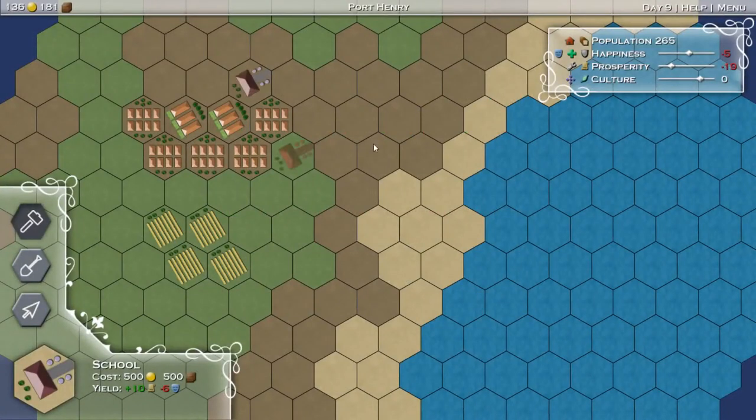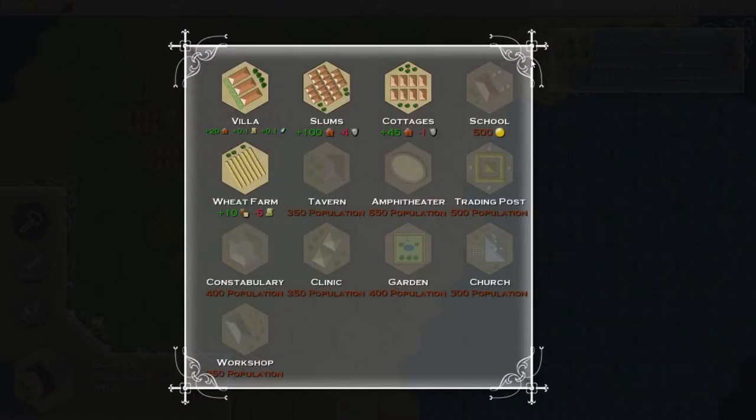We're going to put a school over here, and we can see prosperity starting to rise. We can put another one over here as soon as we get some cash. And then we'll have to deal with our happiness. We'll put a school over here with the farms - for the farm kids. We need 500 gold for that.